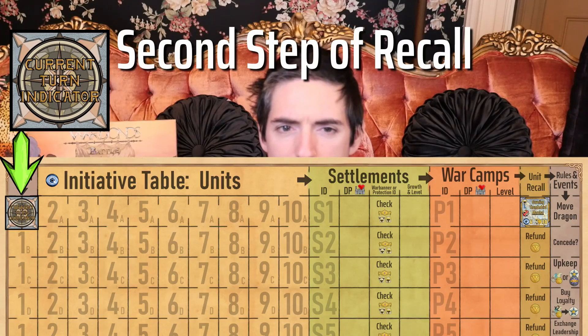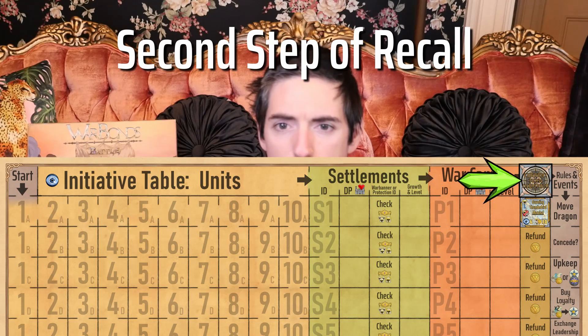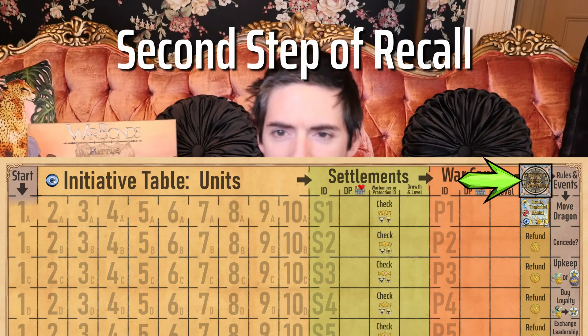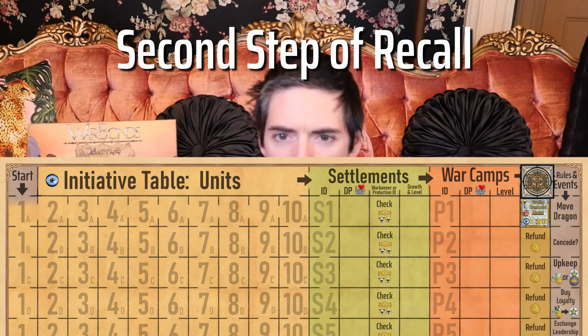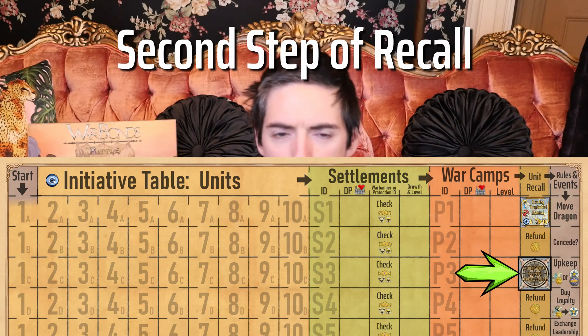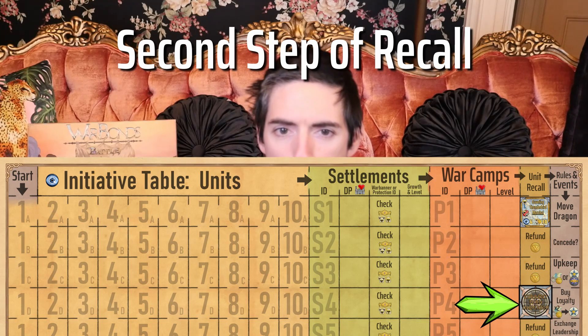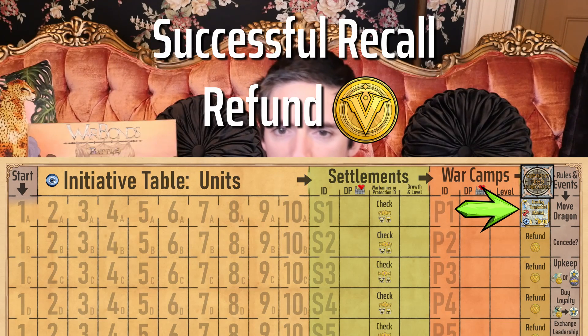Once the current turn indicator moves onto the unit recall section of the initiative table, the second step of handling each unit's recall is engaged. In a top to bottom queue order, each unit within this column will have their controlling player assess whether the recall succeeds or is cancelled. A successful recall occurs by default should the player decide not to cancel.